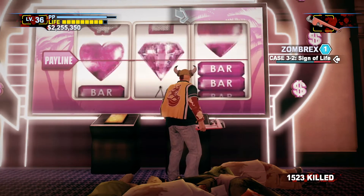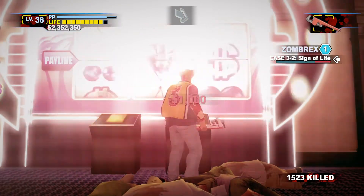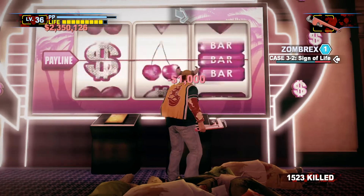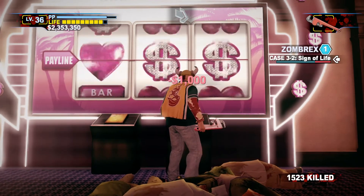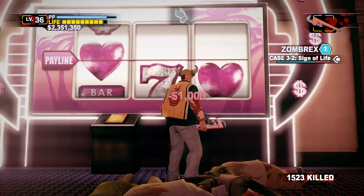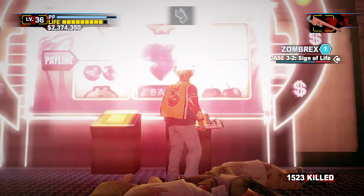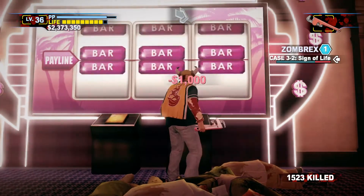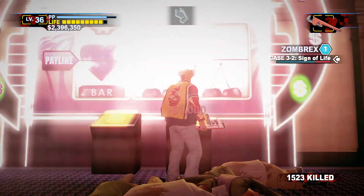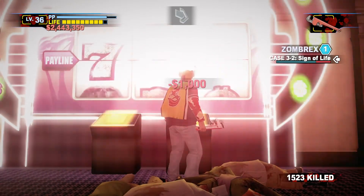When I played Dead Rising 2, Sullivan was hard to kill on the roof — what you do is get four or five sniper rifles from the gun shop. That saved my life, I kept getting mad about it. Whenever you fight TK at the end of regular Dead Rising 2 you just gotta learn the pattern — it's about the same as Sullivan, but with TK you don't have any weapons.